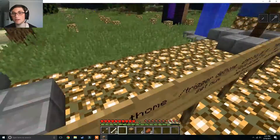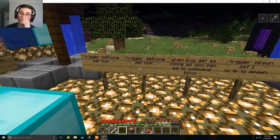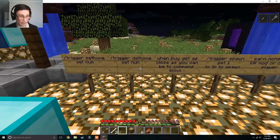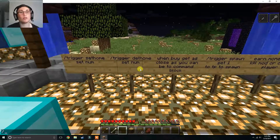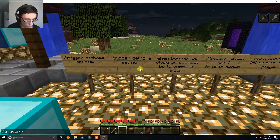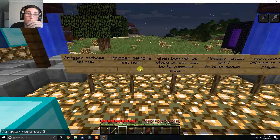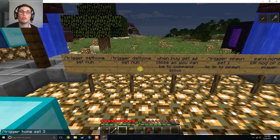Diamond helmet, diamond bow, all that stuff. It does have signs like trigger del home and set number — the number is the home number you want to delete. So we'll go over the next command: slash trigger home. This is to teleport to a home. I'm going to go set 3. Set the number to the home number you want. So if it's home 1, set it to 1. If it's home a million, set it to a million — there's no limit. You can have as many homes as there are numbers, and there's basically infinite numbers.